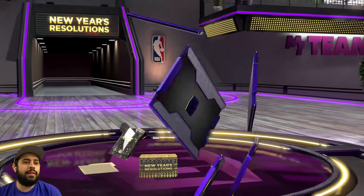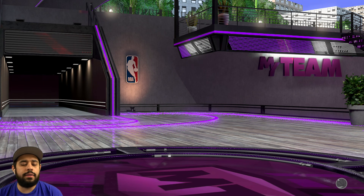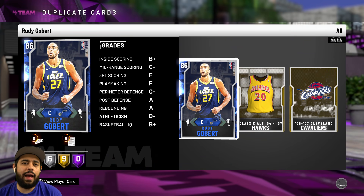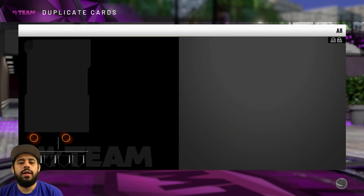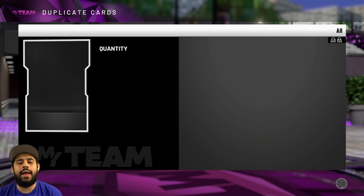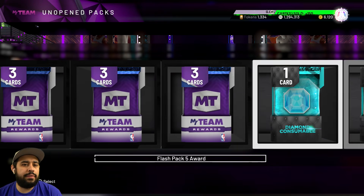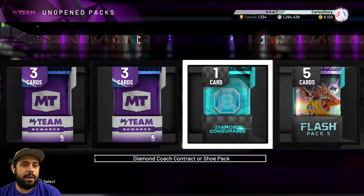We have so many packs — we're actually at the end game. We have to pull a pink diamond. We get Rudy Gobert — come on, 2K! We had an opportunity and just let it slip. It's gone. We had one chance and now we have just a few more packs to go.